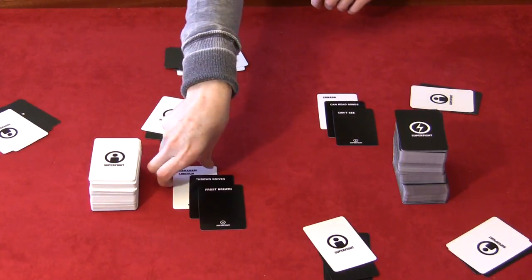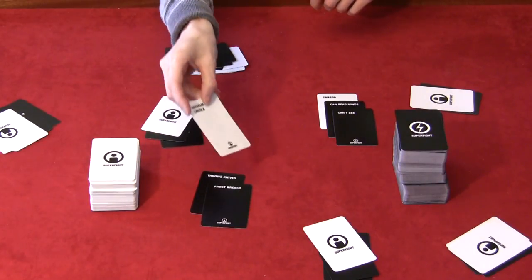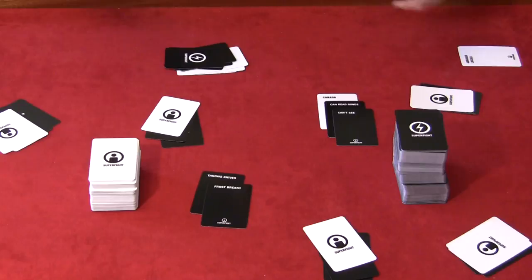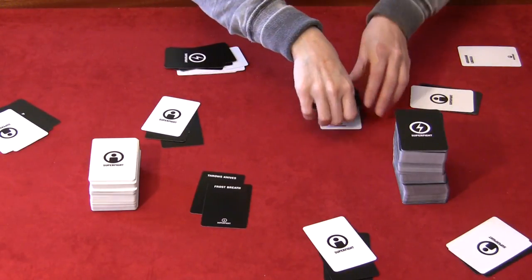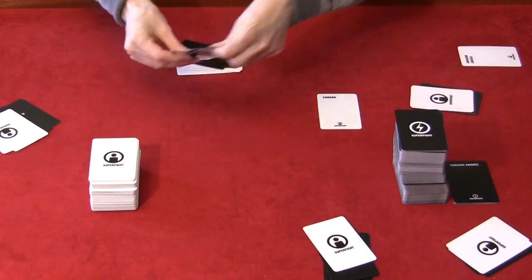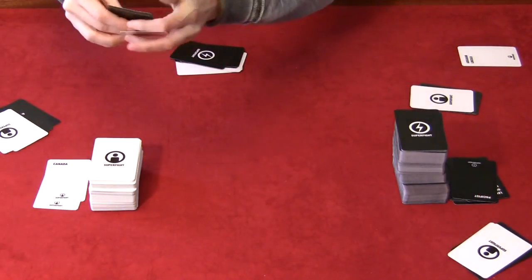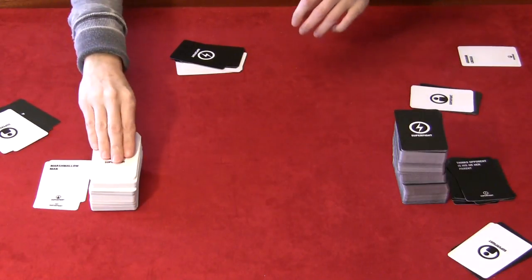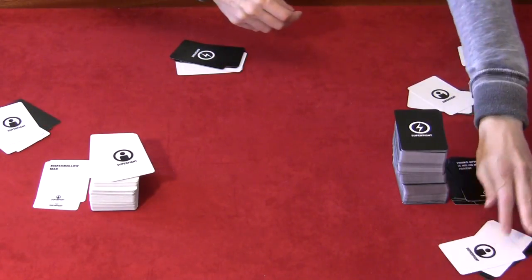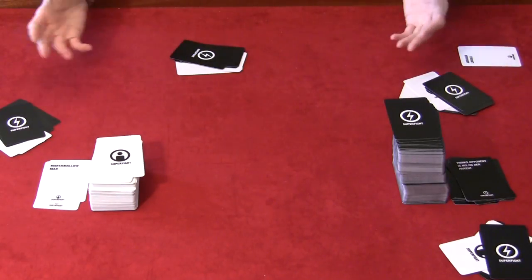The person who played Canada gets to take Abraham Lincoln as a victory card, put off to the side — that will count at the end of the game if you decide you want to score a winner. You don't necessarily have to. All the other cards get discarded, then everyone except the ref draws back up to three white cards and five black cards, and you repeat as long as you want to.